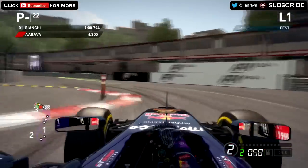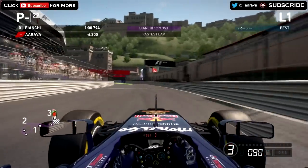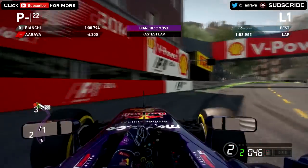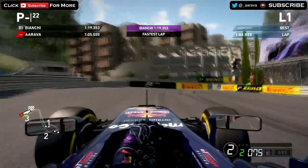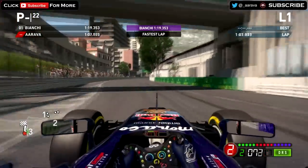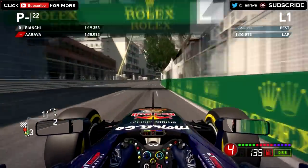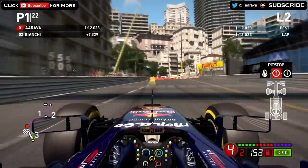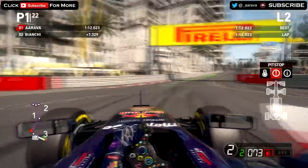Now through the swimming pool section, very tight chicane — went to first gear, then second, had to catch the rear there as well, lost it a little bit. Down to Rascasse now, first and second gear, sort of drifting through these corners, through the last corner, getting very wide there — lucky not to hit the wall. But we make it through, and that's a hot lap of the Monaco Grand Prix. That is what we're going to face for 78 laps of this Grand Prix, guys — a very tough track.